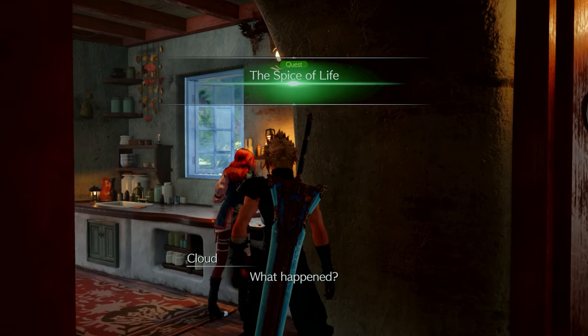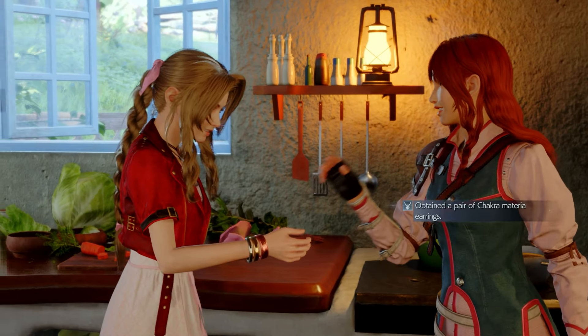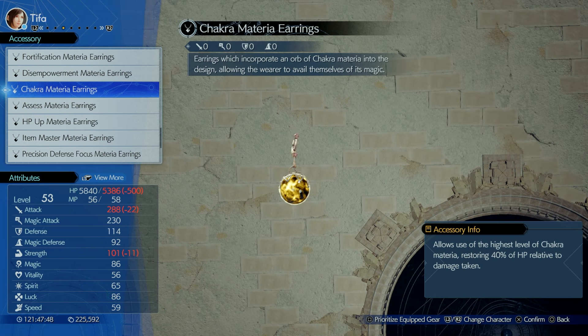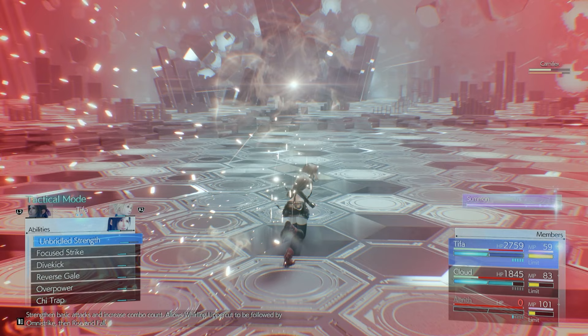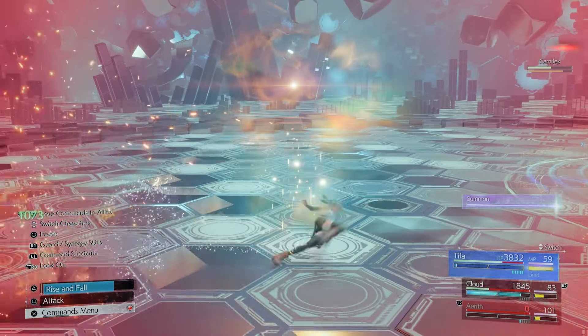Another quest, Spice of Life, increases your relationship with Aerith and rewards you with Chakra Materia Earrings, which completely replace the basic Chakra Materia as an accessory — already at max level. You heal more based on the amount of HP you've lost, so this is a very useful ability to have maxed out. I threw this on Tifa.